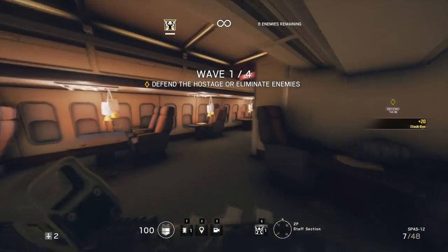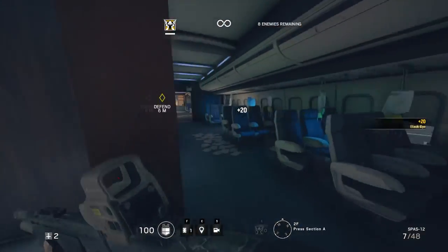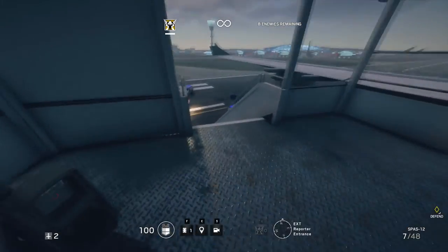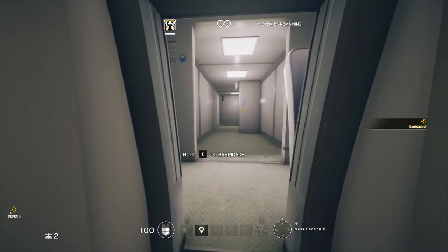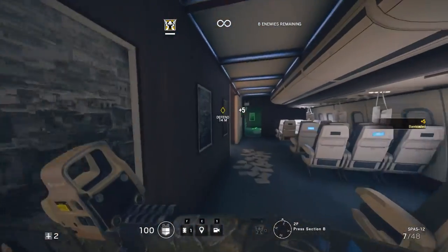Howdy folks, my name is Pillow Samurai, and today I have a camera guide for the Presidential Plane. Plane is similar to Hereford in that it is very compact, so the existing cameras have good coverage, but there's a lot of small nooks and crannies that make a Valkyrie player's life hard. Most spots will require only three cameras, but I would recommend throwing the extra camera outside or in spots of your choosing. This will provide extra information to you and your team. All of the cameras on the map exist within the plane, and there are five of them in total.